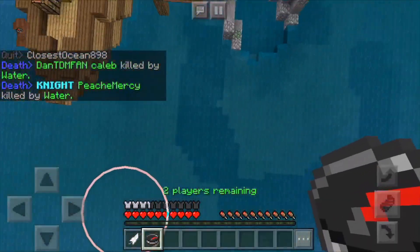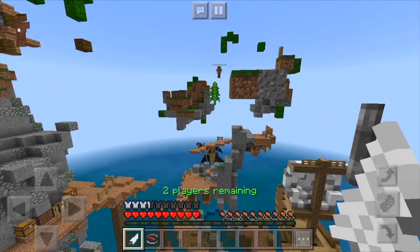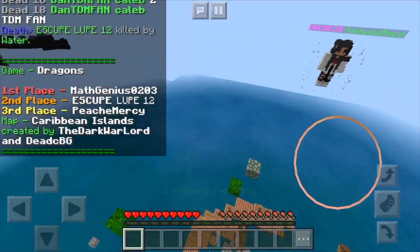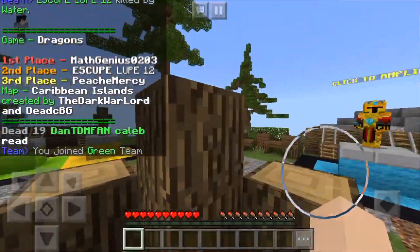Also, don't worry if you fall into the water like I just did — it won't hurt you. You won't die from the water when you're flying. That's an easy game; I just won by flying even though there's a floater. Mineplex already fixed the floater glitch.